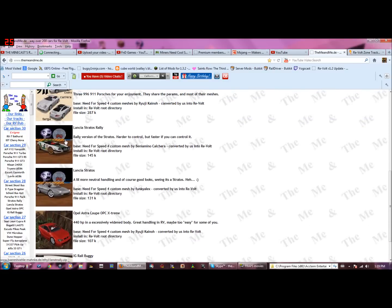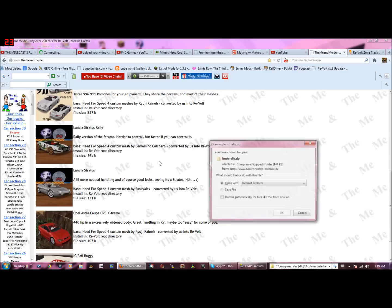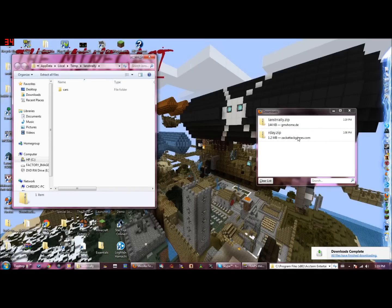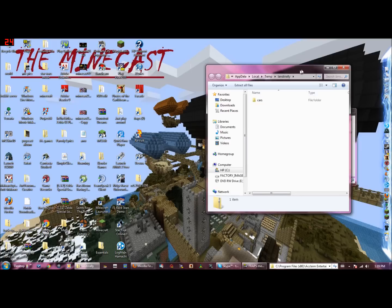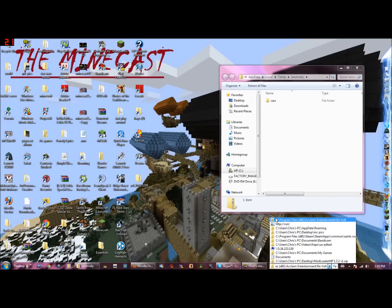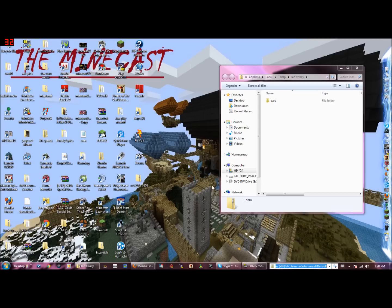We're going to install the Lancia Stratus Rally. Click OK. I will have to restart the recording whenever I open up the game because that's what glitched the previous recording, really annoying. See this thing down here — Program Files (x86) slash Acclaim Entertainment slash Re-Volt — that is what you want to open up.